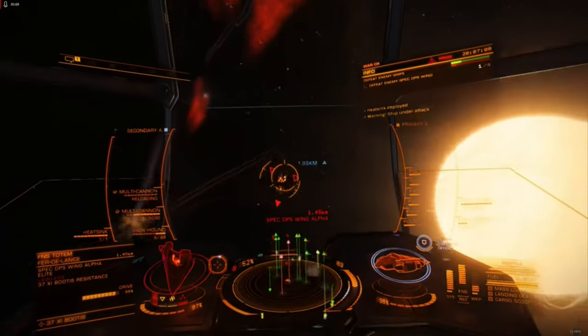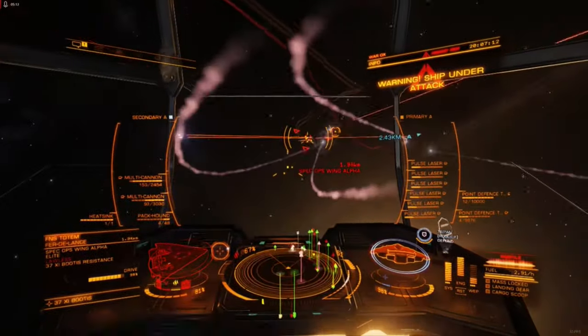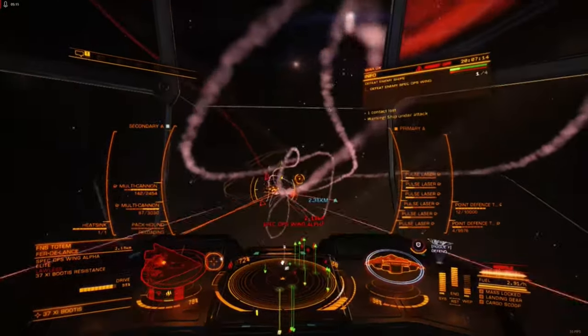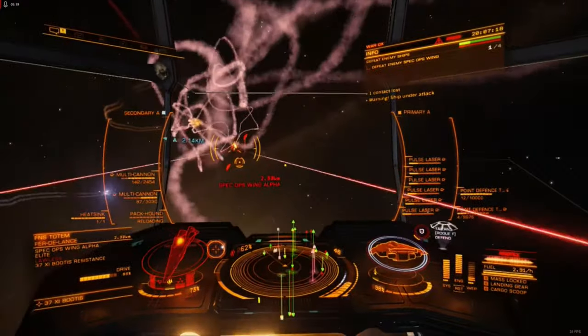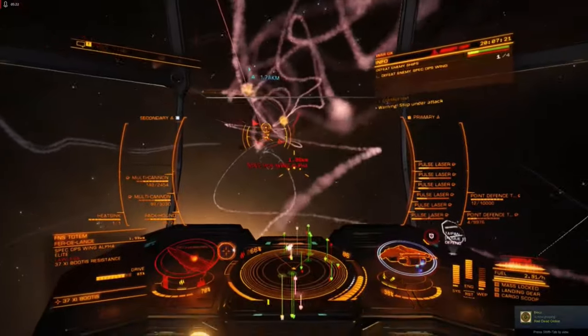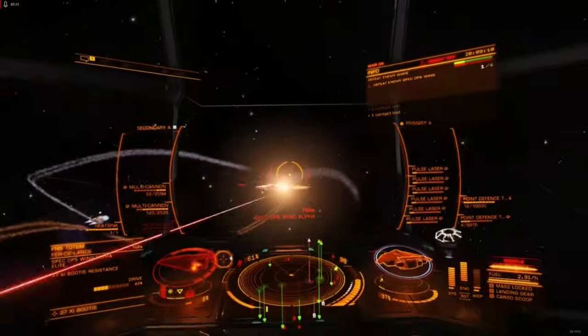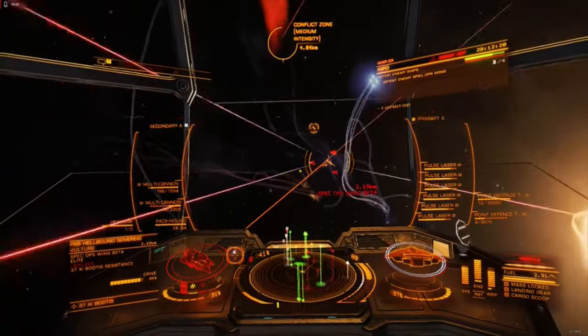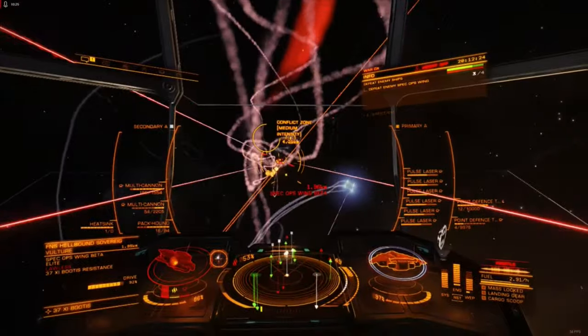Since the Seeker missile rack deals explosive damage, its most effective use comes after a target's shields have been disabled, though getting to this point can be challenging against engineered ships, especially ones that use shield cell banks. Shields bear a strong explosive resistance in their stock form, with meta shield engineering rarely compromising explosive resistances.